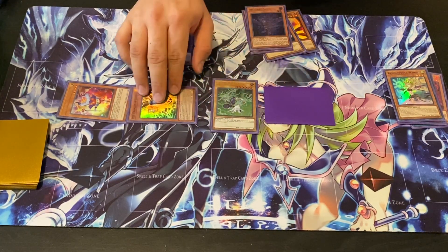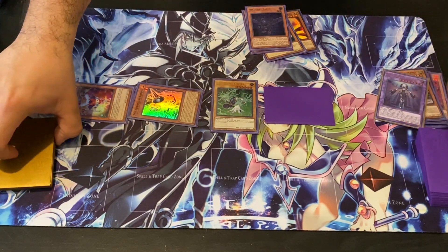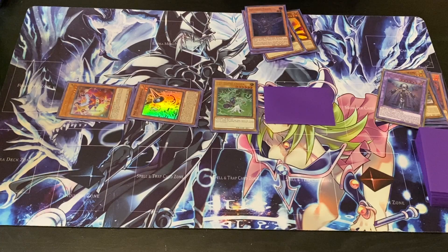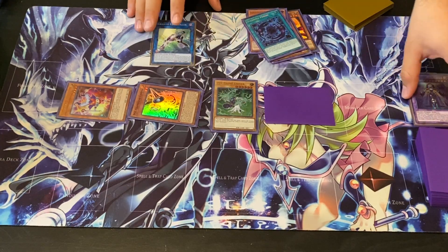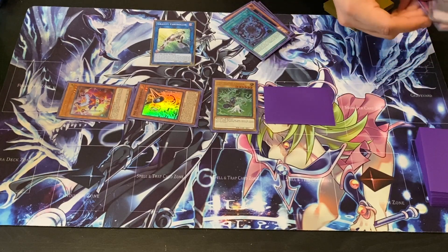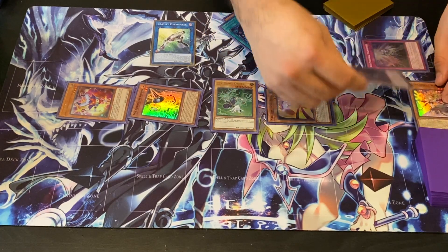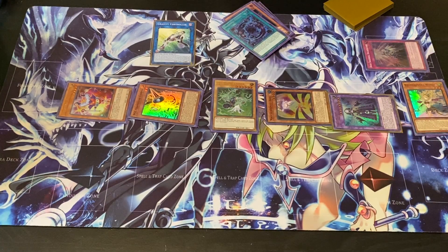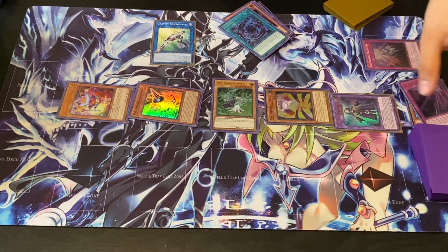Alright. So now what we're going to do is the same thing as before — link off that Construct to make our Gravity Controller. And at least this time now we can use Construct's effect to actually bring back our Shadoll Fusion, so it's live for next turn if we need it. Now what we're going to do is use the trap card again — banish, target your Ariel, flip face-up, effect, special summon Construct again, and we're going to dump our Schism. This is why this combo is so good — because Schism, you'll always be able to see it, since both Construct and Squamata can dump this card for you, and it's easy to recycle too. That's why people say you only need one — you don't really need to see two of these. One Schism is all you're ever going to need.